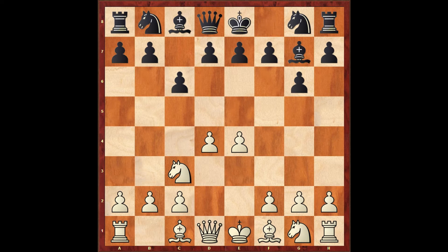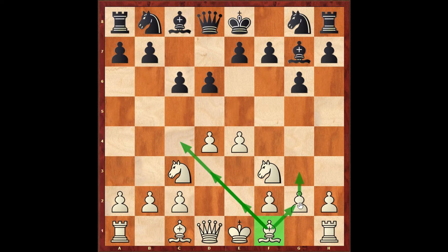Boris played Bg7 and I finished the development of my knight with Nf3. Boris then played d6, which is a slightly more defensive move — the more ambitious move would probably be pawn to d5. Now white has many options: develop the white-square bishop to e2, d3, or c4, or even fianchetto with g3 and Bg2, or develop the dark-square bishop.